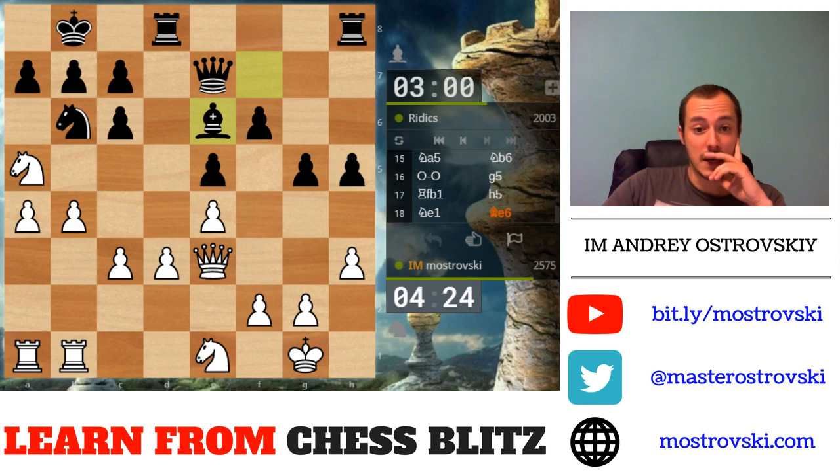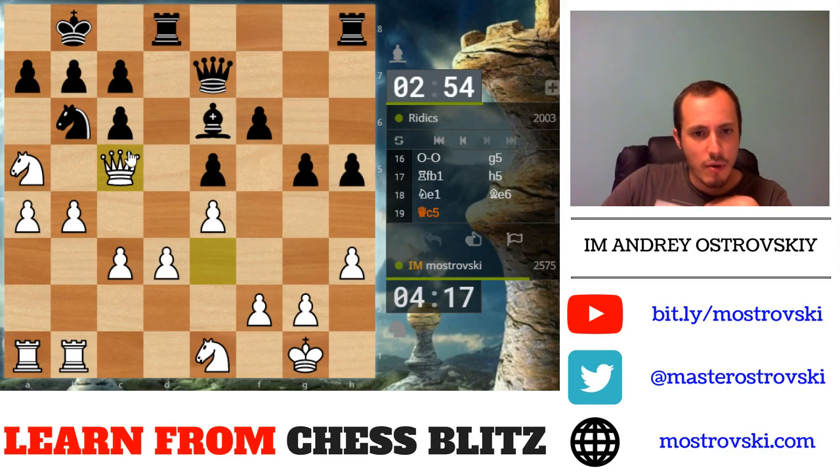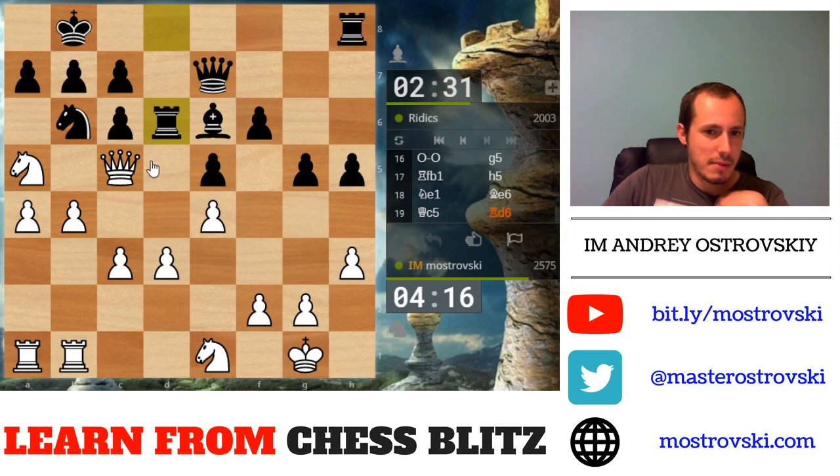This position looks very solid — it'll be a big problem for me to break through, but I think I have an interesting resource: queen c5. The point is that if Black takes on c5 I take with the pawn — at the same time it looks like a tempo move. I just blockade the pawn, which means I'm ready to play b4, b5. I could have probably played b5 immediately but I didn't want to give my opponent a chance to play c5.